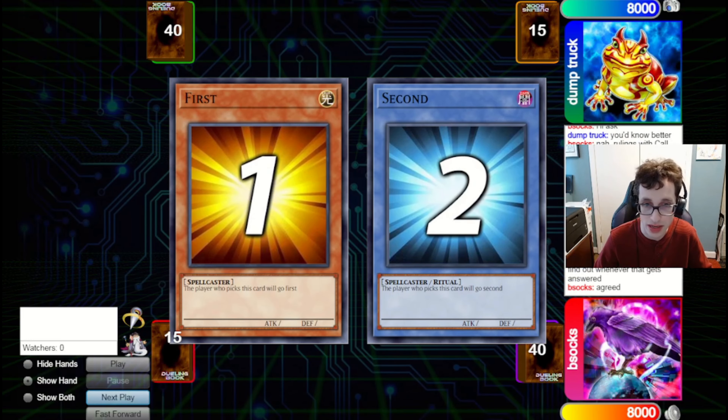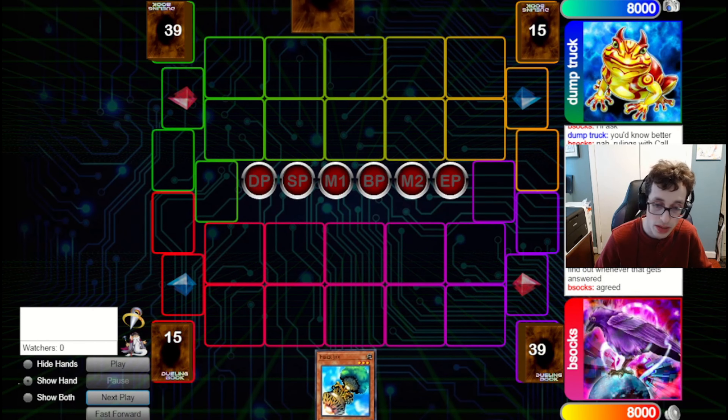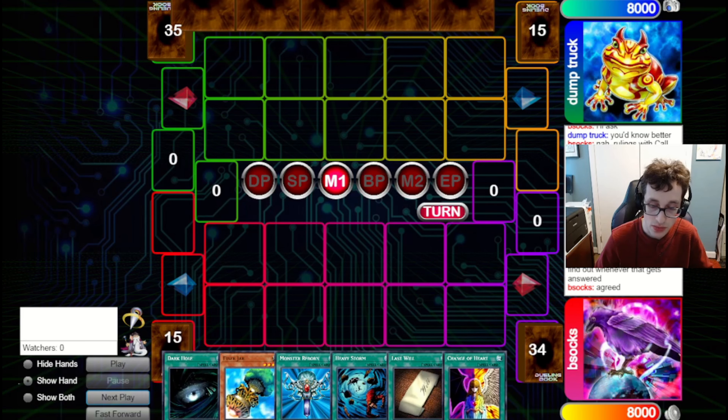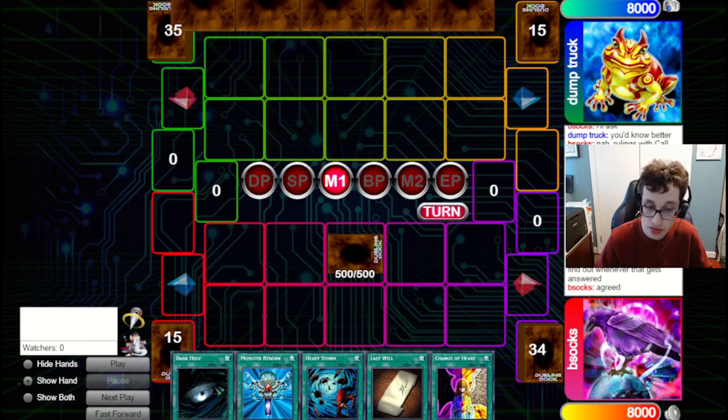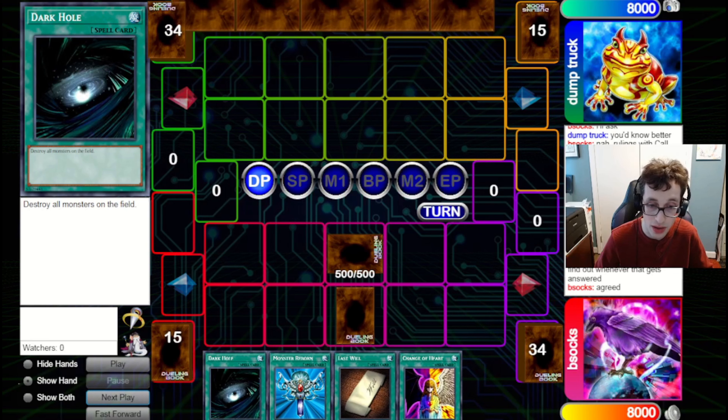Either way, we're just going to side back into pretty much the original build because we're going first this time — so we bring back the Fiber Jar, Cyber Jar, etc. Hopefully we'll be able to win this one. Unfortunately, we don't quite have a winning combination of cards here to actually pull off the combo. We're going to do the pro-heavy set to try and bait them into setting Macro — although with Harpies in the format, it's a bit harder to bait them into doing that.